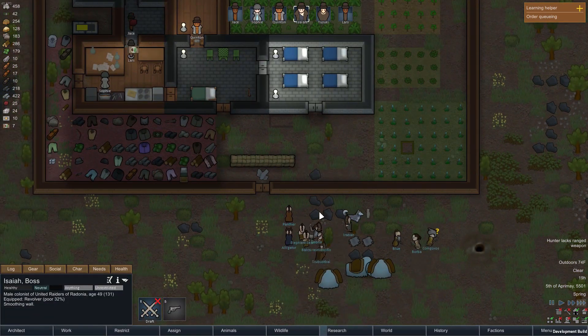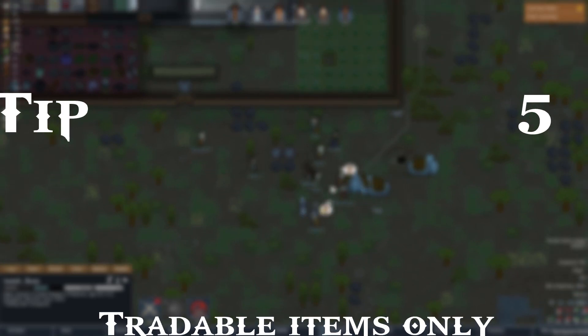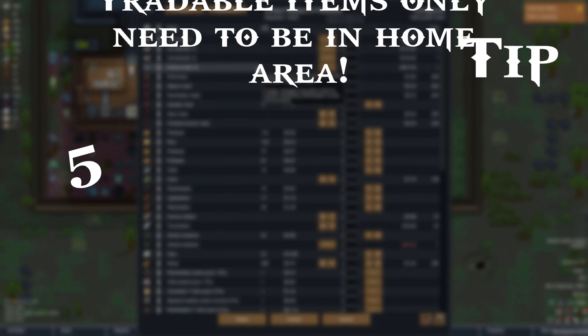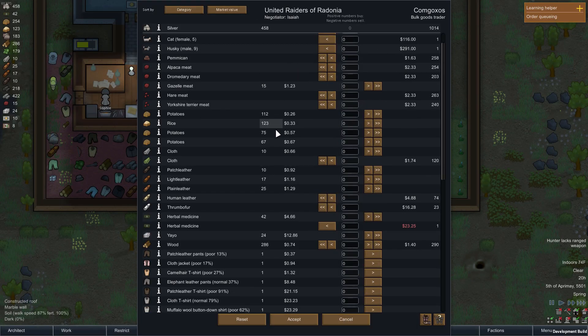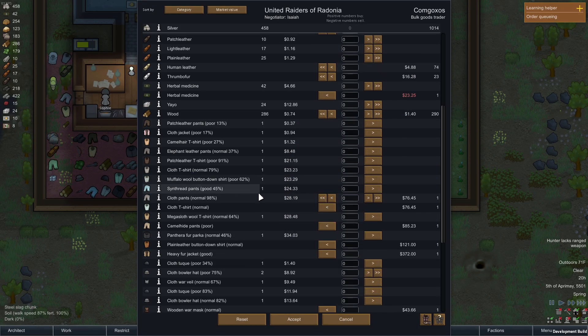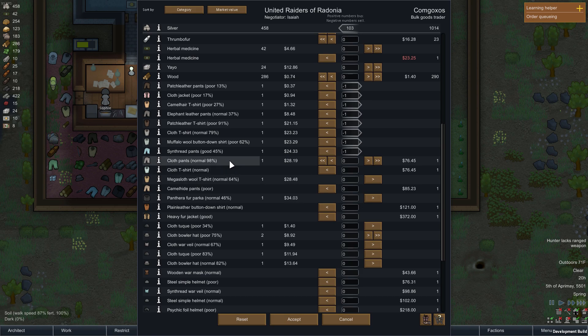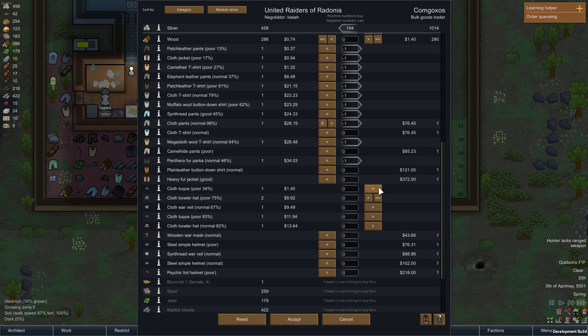Tip number 5 is a nice trick when it comes to trading. Tradable items don't have to be in your stockpiles — they have to be in your home area. I thought for a long time that items had to be in your stockpiles to be traded, but I was wrong. Items just have to be in your colony's home area to appear in the trading screen. Beware though: this does not mean your items will be tradable. The other colony has to actually want to buy your items — it will not show up unless they want to buy it.